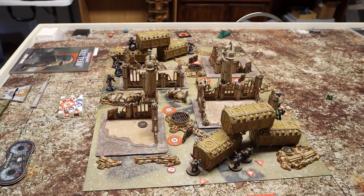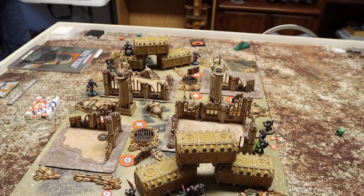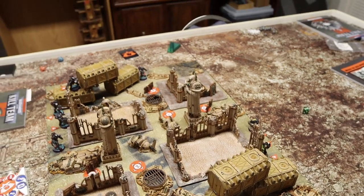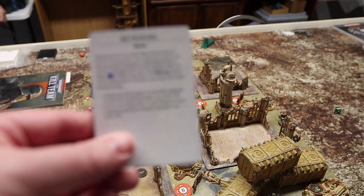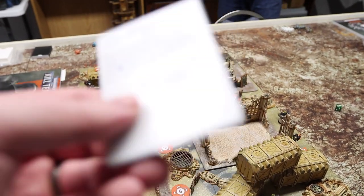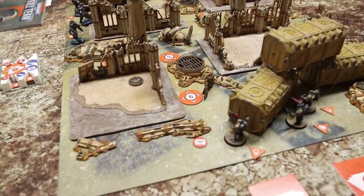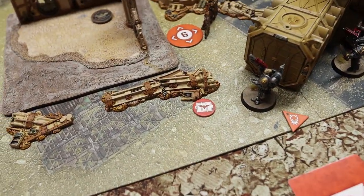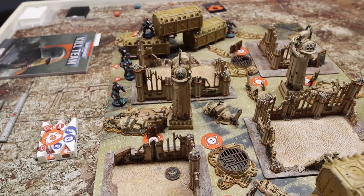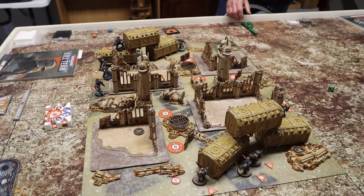Into the strategy step: we both gain our CP, sitting at three each since both leaders are on the table. Neither of us spent any strategic ploys. In the target reveal step I revealed nothing, but my opponent revealed Retrieval — he places a token more than a square from his deployment zone and must pick it up to score VP. That covers the strategy step; on to the firefight step.